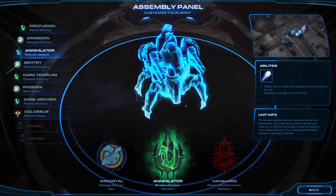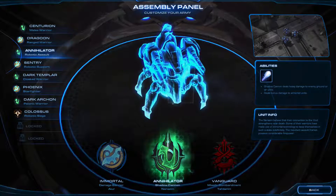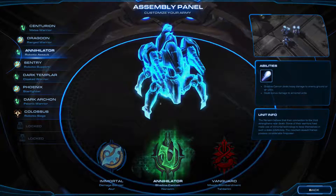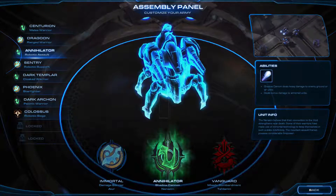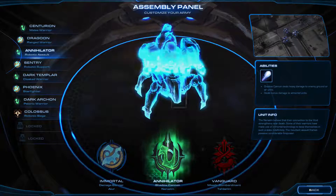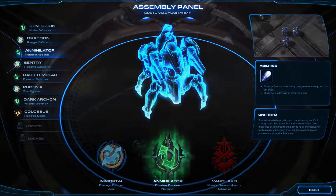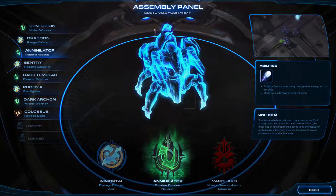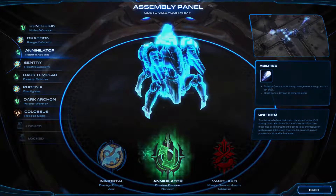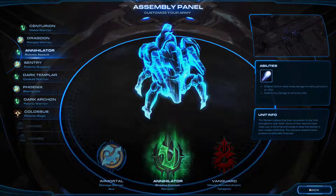Before we get started on the episode itself, let me go back to say that I just edited the last several episodes and realized that last episode I missed a very important thing in the assembly panel screen that we're looking at now. Most of the classes off to the left — Warrior — were flashing, indicating that there were new units available to look at and possibly incorporate into our army.